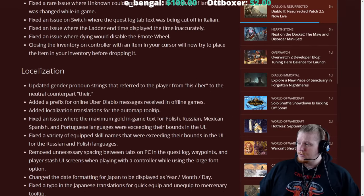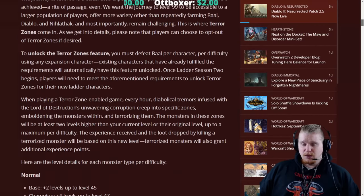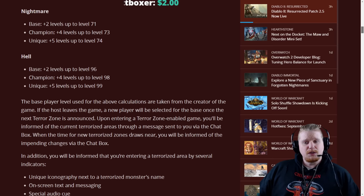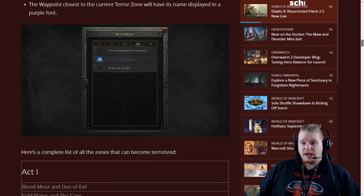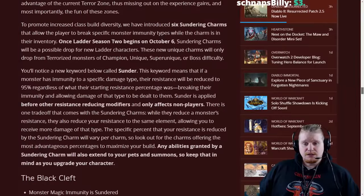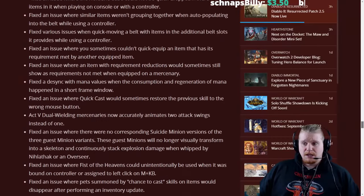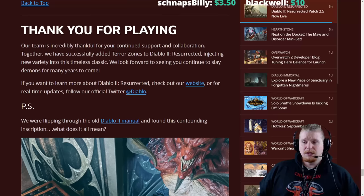If you followed my patch notes video, you'll know that I read over all the patch notes and we always dig deep into them. There's a reason why we dig deep into the patch notes, because there are hidden things in here — whether hidden on purpose or accidentally. A lot of the time you'll go over the patch notes and find things you didn't otherwise expect, and at the bottom of the patch notes was some very cryptic information.